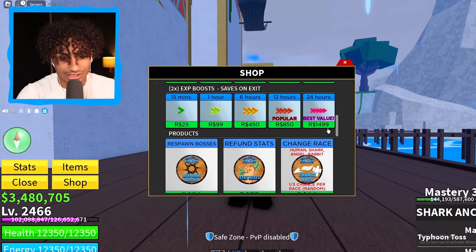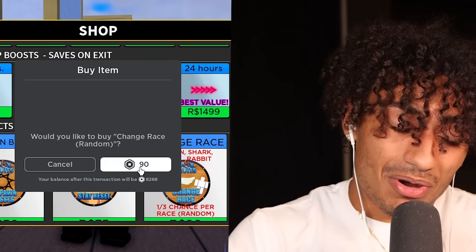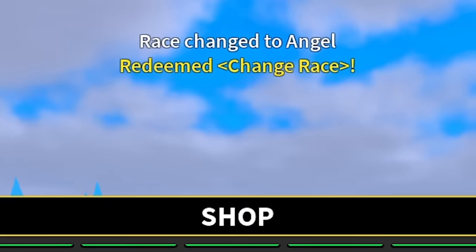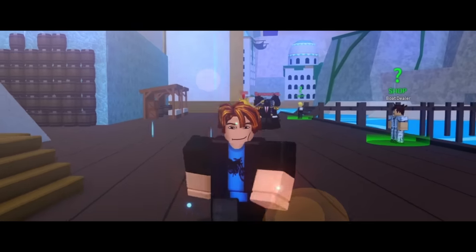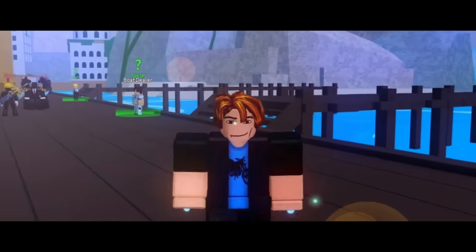We need to spend Robux to get human race because we have this giant tail. Hopefully we get lucky — are we going to get lucky? Come on, human! We got angel. All right, human right here — come on, let's go! I knew it! And now we officially look like the perfect noob.